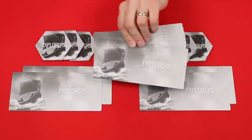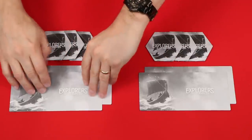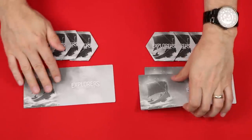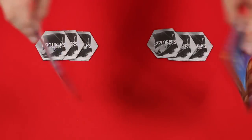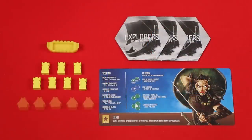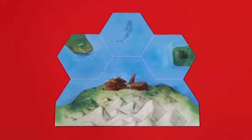Shuffle these captain sheets, dealing two face-down to each player. They'll look at them privately, choosing one to keep and the other to return to the box, along with any undealt ones. Once everyone has chosen, they'll flip their captains face-up. Each player now collects one longship, seven Vikings, and five outposts in their chosen color. Anywhere on the shoreline of this large space, known as the mainland, each player will put their longship with two Vikings in it.